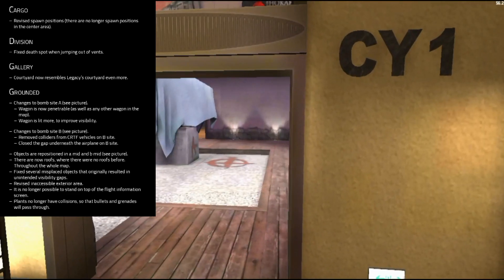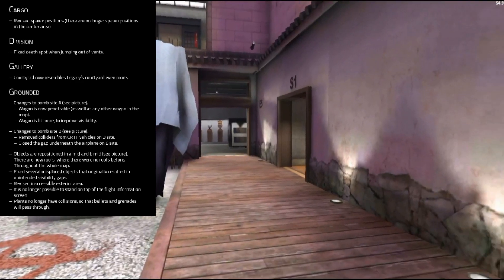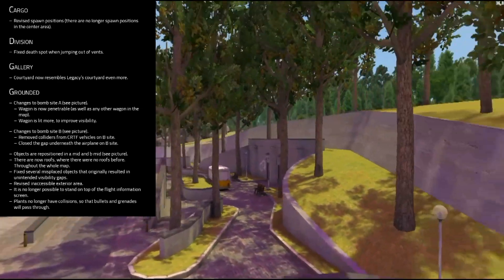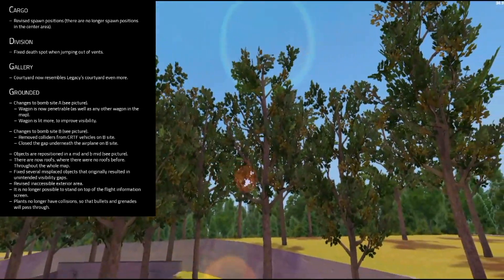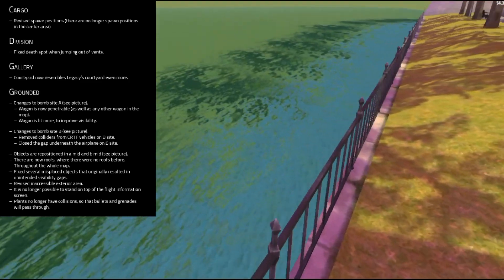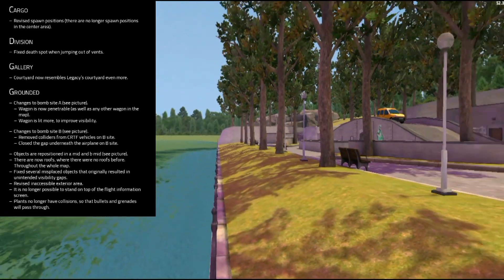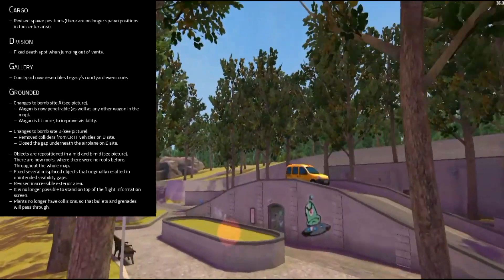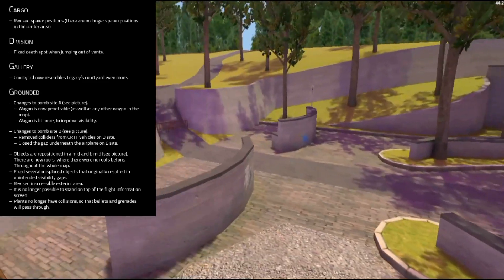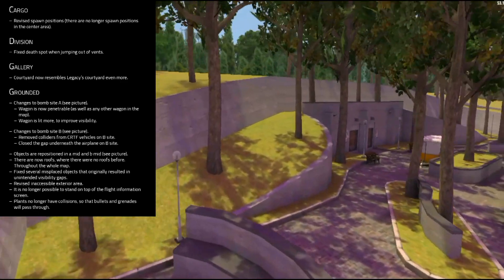For Grounded, on the A side they made changes — the wagons are now penetrable and are lit more to provide better visibility, making them brighter. On the B side, you can no longer shoot under the airplane. They also changed that plants no longer have collision, which means bullets and grenades can pass through them.